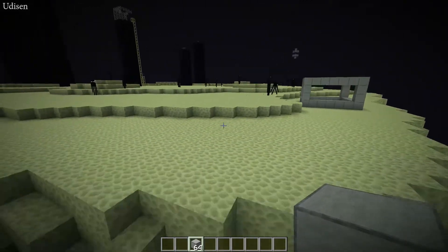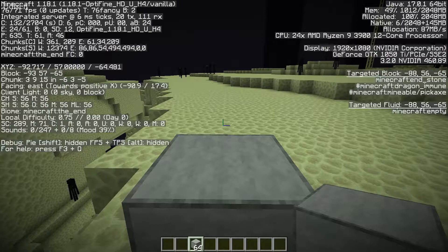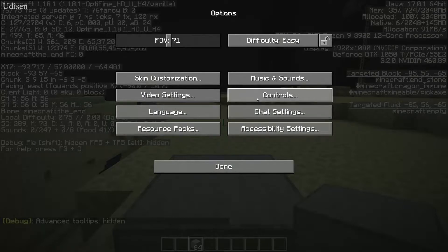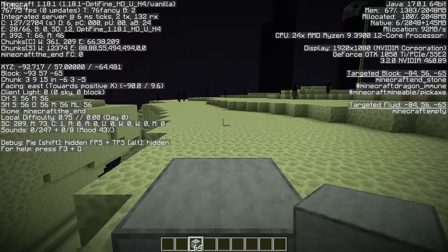Place one corner of the structure — for example, this corner — and here press the F3 button. Also press Options, Chat Settings, Deactivate, Reduce, Inform, press Done. After that you can see coordinates when you press the F3 button.